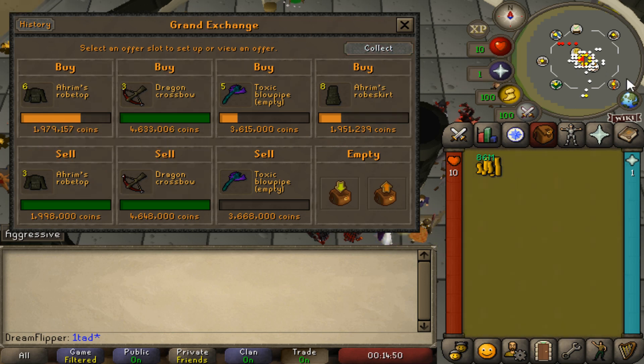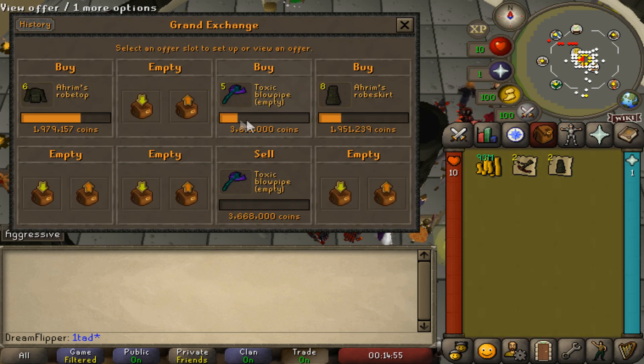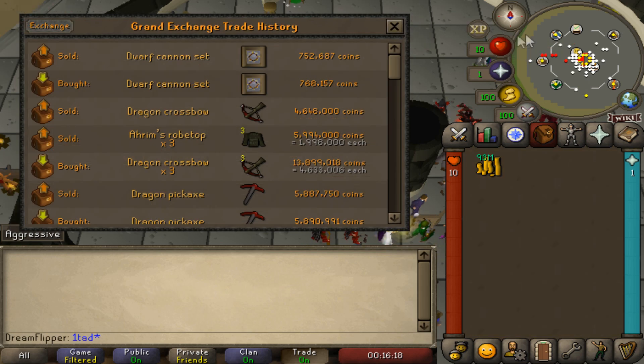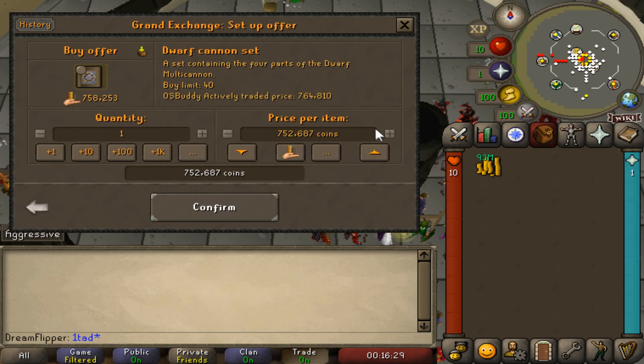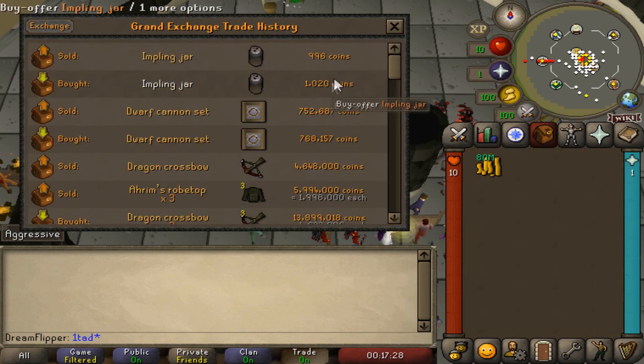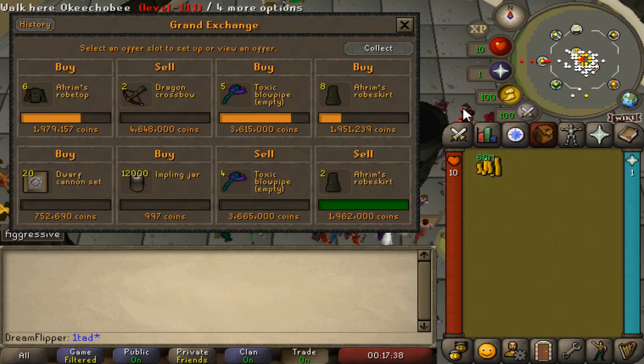We've sold and bought a few more things. We've done all of the Dragon Crossbows, which is nice. We're still going to sell the rest of these for 46,480. Actually a really nice margin on the Dwarf Cannon Set — about a 16k margin and the item is very cheap. So we're going to go ahead and buy them for around 752k. The Impling Jar has a pretty good margin on it. We're going to mix in some high volume items as well.